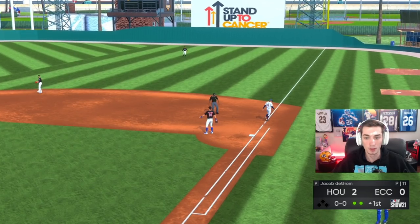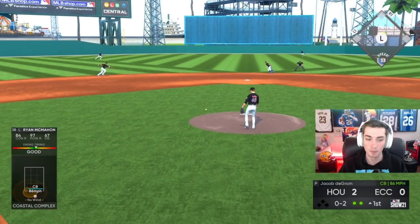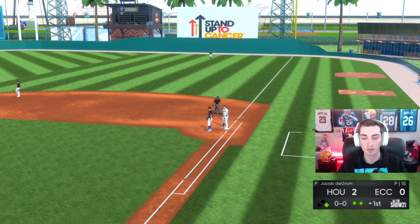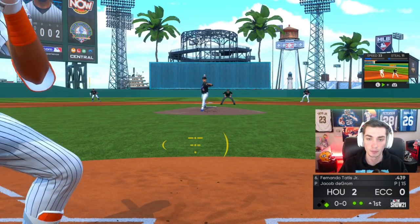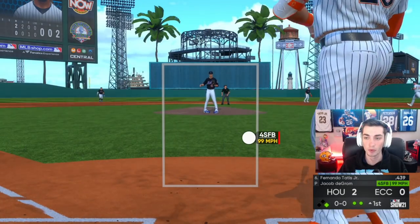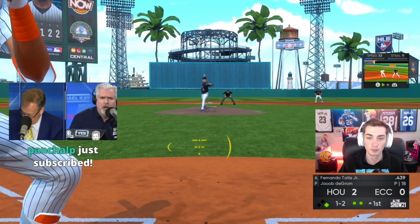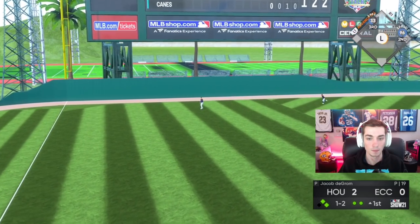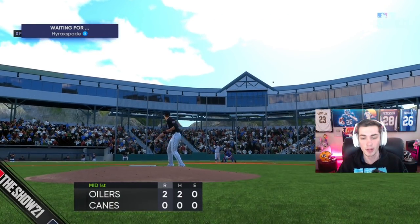Hard ground ball to short and Ernie's retired. Ryan McMahon reaches first on an error. Tatis is up — would love to pull a heater here. Can't really pull it off the plate like that — it's just outside. Look at that slider — great pitch. Just slides out of my PCI at the last second; I'm early, expecting something a little bit harder there. We got two runs — not too bad.